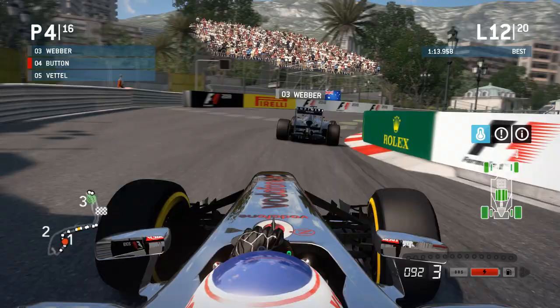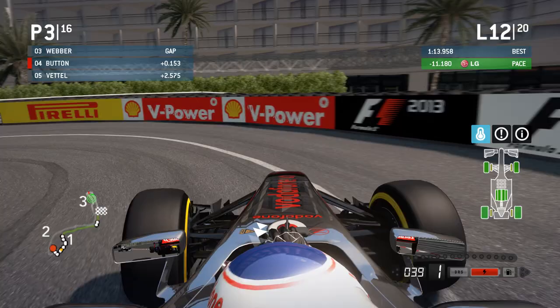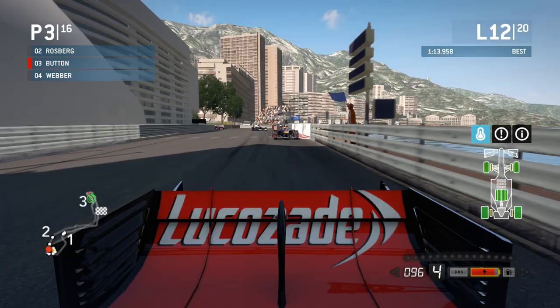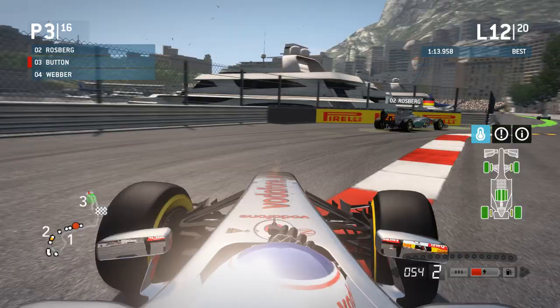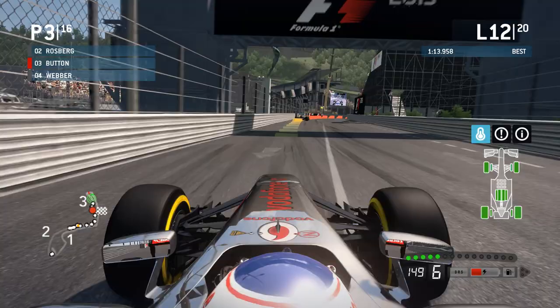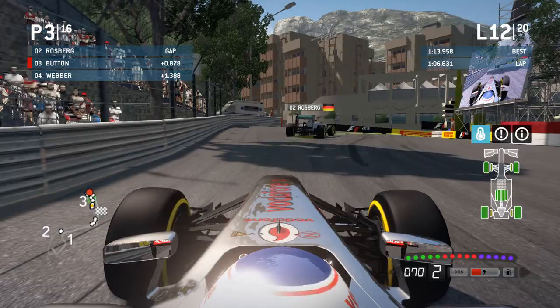Here we go for the casino section — everyone's got lovely fresh compounds. We go down the inside of Webber, which gives us the outside for the hairpin. I felt a bit of contact there, but what a move — we've got past Mark Webber. We're up to third with only the two Mercedes to negotiate past and eight laps remaining. Can we do it? Could we win the Monaco Grand Prix? Hamilton is flying on pole, and it's Rosberg we have to get past first.